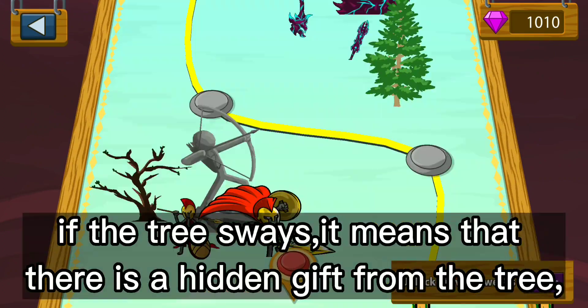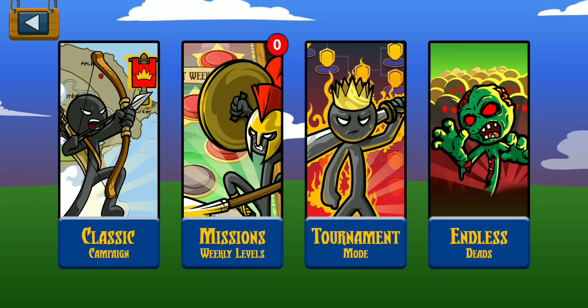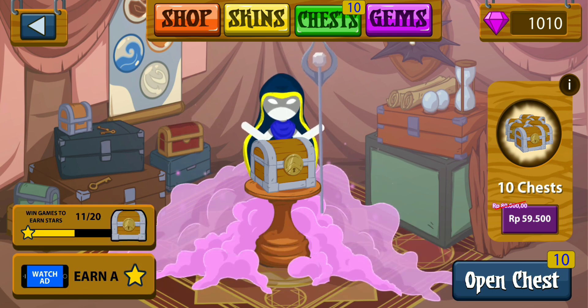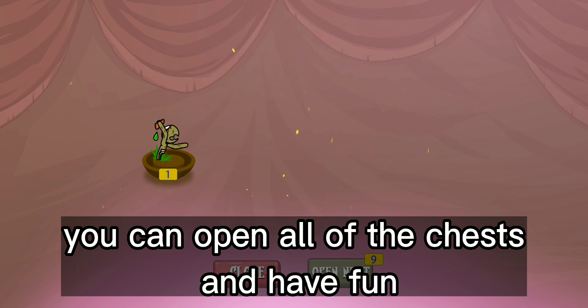If the tree sways, it means that there is a hidden gift from the tree, for example like a chest. But if the tree doesn't sway, it means the tree doesn't have any gifts or chests. When it's done, you can open all of the chests and have fun.